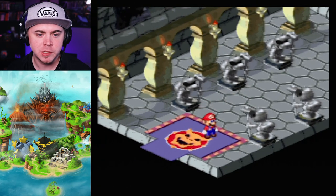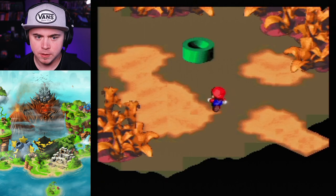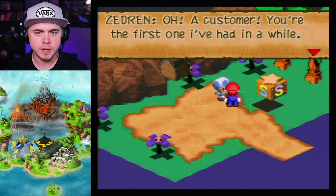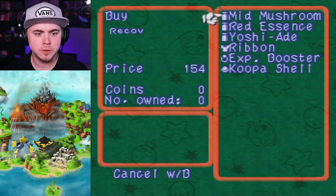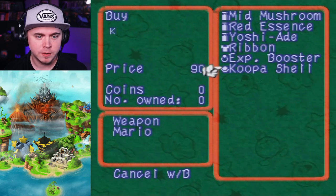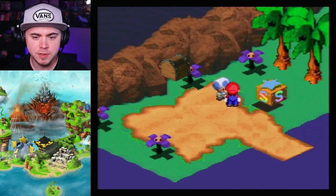Next up, we have Super Mario RPG Rai Nesuke — I think that might be how you pronounce it. We have two ways we can go. We're at Midas River. Found a hammer, just what we needed. A shopkeeper says: 'You're the first customer I've had in a while. For you, I'll sell everything at half price.' Mid Mushroom for $154, Red Essence for $800, Yoshiade for $700, Ribbon for $120. I can't afford any of this — I have no money. That is half price. Screw you too, buddy.